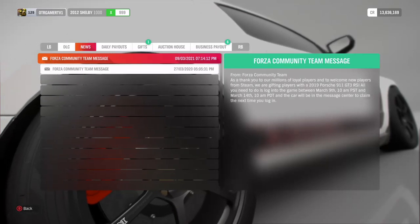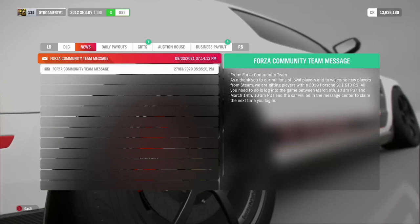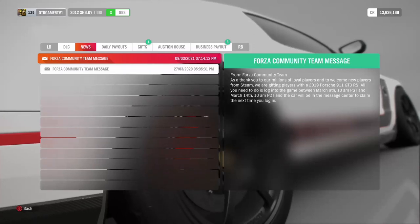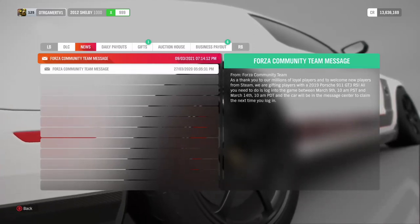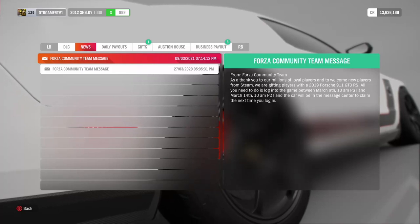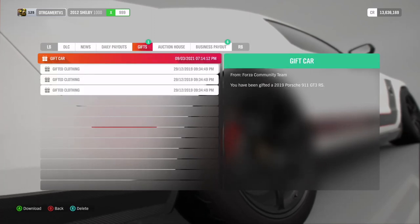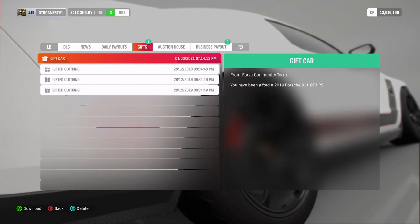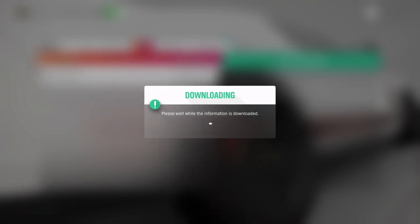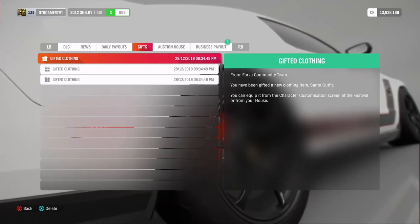It reads: 'As a thank you to our millions of loyal players and to welcome new players from Game Pass, we're gifting players with a 2019 Porsche 911 GT3 RS. All you need to do is log into the game between March 9th, 10 AM, and March 14th.' So guys, you need to log in from basically yesterday until the 14th — that's over the weekend. Now go up to where it says Gifts, click on the gift card, press X and then X again — it will start downloading and you've got yourself a 3.5 million credit car for free.